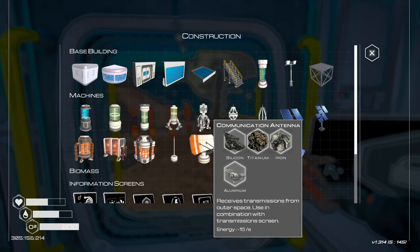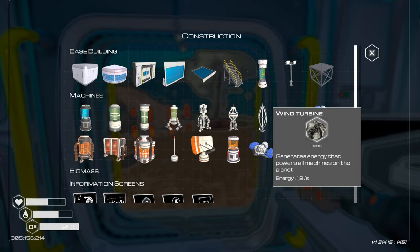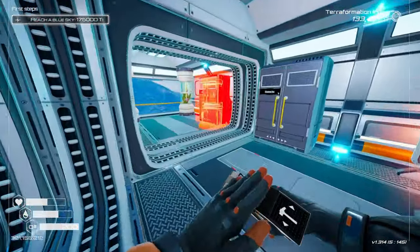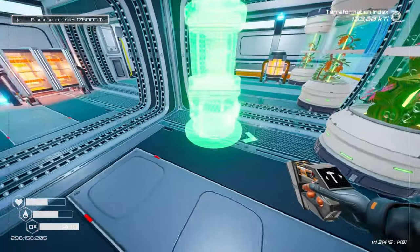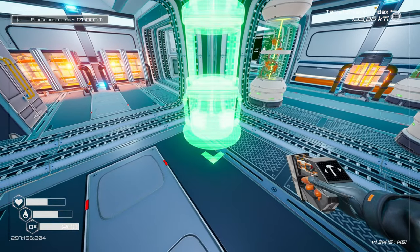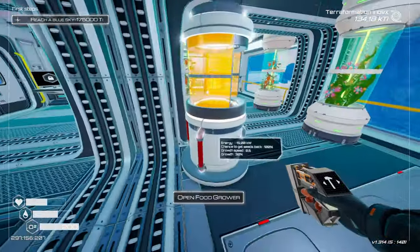I'm going to be placing the food grower inside and planting the eggplants, because I am running out of exploration food and that's concerning me a bit. Eggplant — please, yes, good. Hopefully we will be getting some space food about now. For the heater I'm going to need more Aluminum and Iridium. I don't have Iridium at the moment, but I do have bauxite.